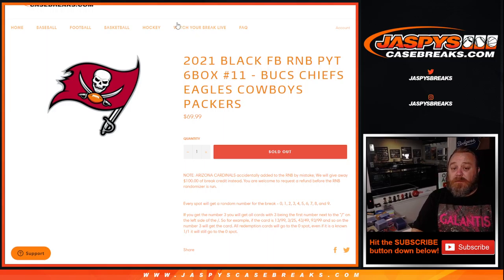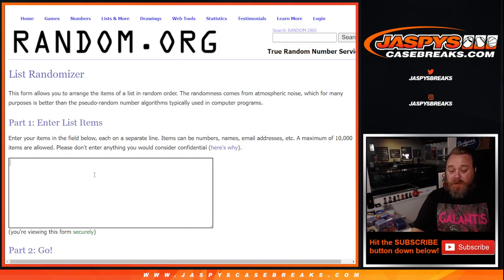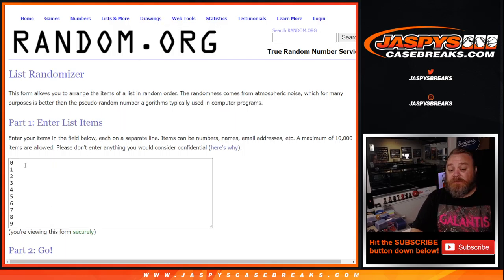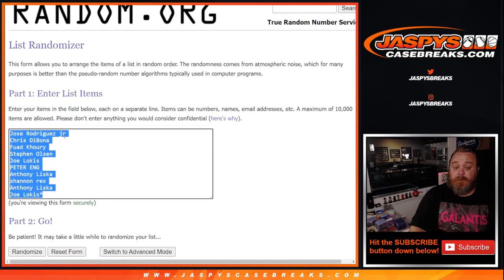Here is the list of customers from Jose Rodriguez down to Joe Locus with Last Spot Mojo. I'm going to copy and paste that same list over to another randomizer, and this one we'll do at the end after we've done the random number block, to give away that $100 break credit too. Here's the list of numbers from 0 through 9. Dice order, randomize both, and pair them up — 1 and a 5, 6 times. Good luck.